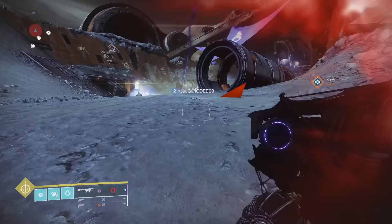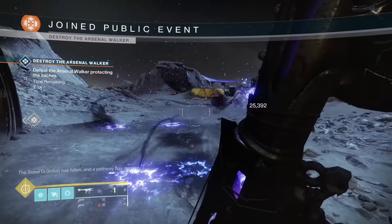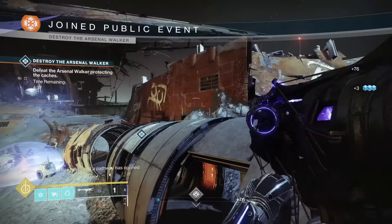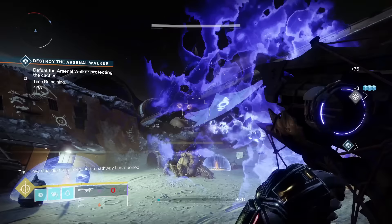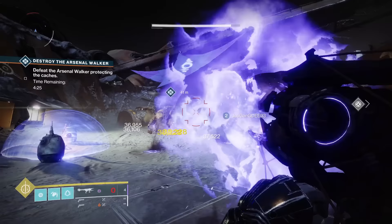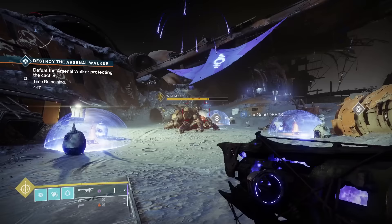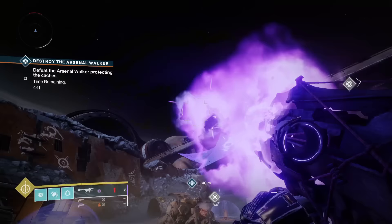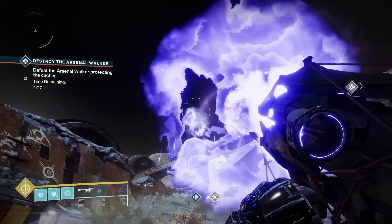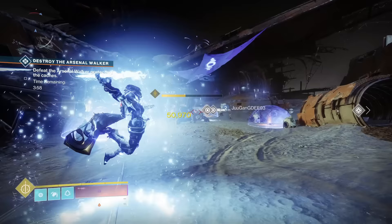Deathbringer's catalyst increases how quickly Dark Descent reaches its full potential. Contrary to popular belief, the main projectile does not count towards distance traveled — only distance traveled by the seeker projectiles influences the damage multiplier. Also, you do not need to shoot this weapon directly in the air to get maximum value; you just need to make sure the orbs are traveling, since the orbs only track total distance traveled, not a change in horizontal or vertical velocity. It's quite shocking how much faster — and thus how much more damage — this gun is capable of dealing in enclosed spaces. Its biggest weakness before was enclosed spaces where orbs couldn't travel far, but now that's not really an issue. Deathbringer's catalyst is easy A tier.